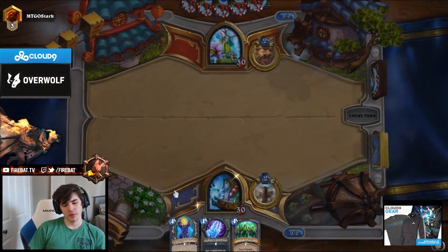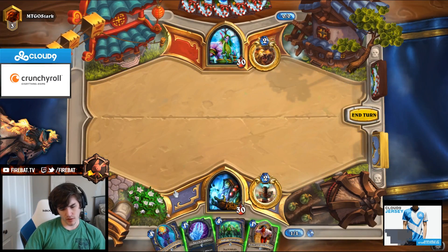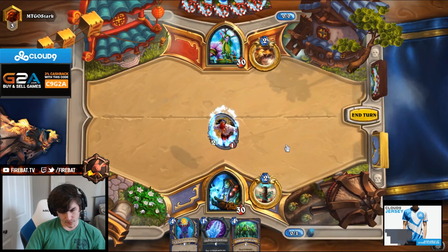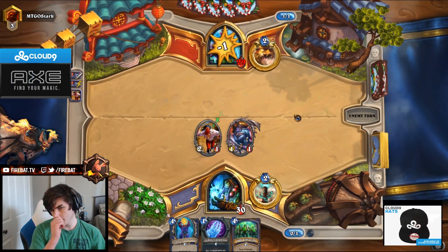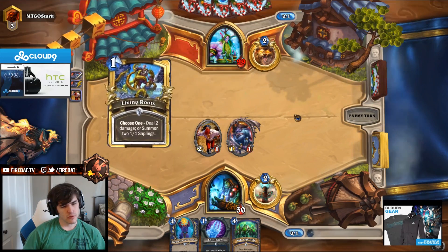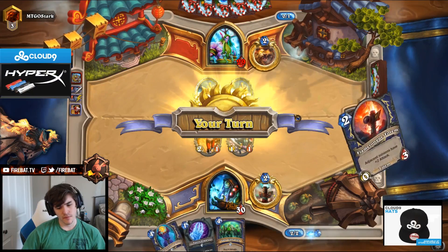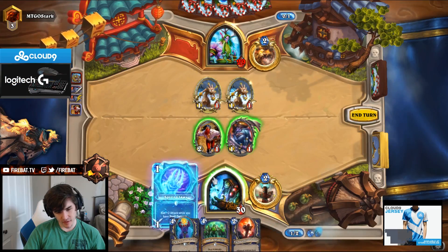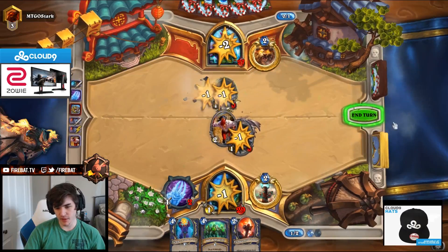Okay, we got big man back — that's not that bad. Turn one, Innervate's great. Most often he passes. He full counts. He could coin Wild Growth into something, or coin Innervate something. Living Mana. We got the Claws. That would have been so sick — the counterplay. Living Mana really hurts us, slows things down a lot.